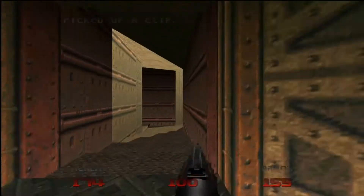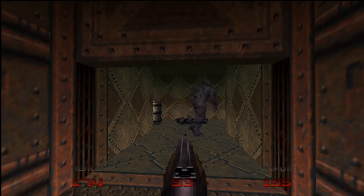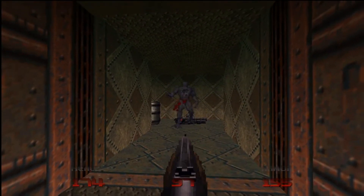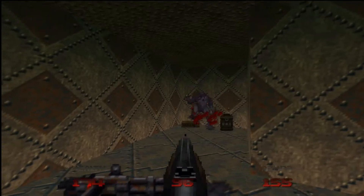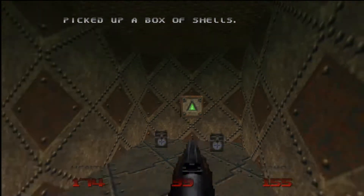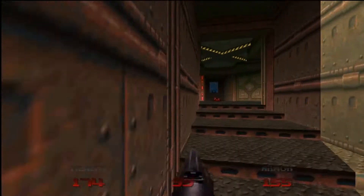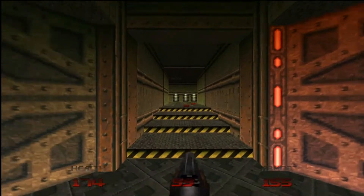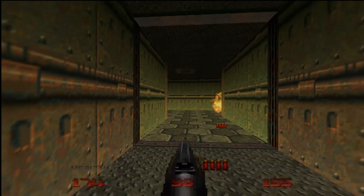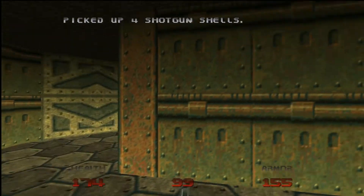Up here we're also sealed off - that door will open, but not by pressing it. Go up here, we've got a nightmare imp and another one. Blast these barrels away to reveal that button, head back to the central area, and now we can access this part that was once closed.